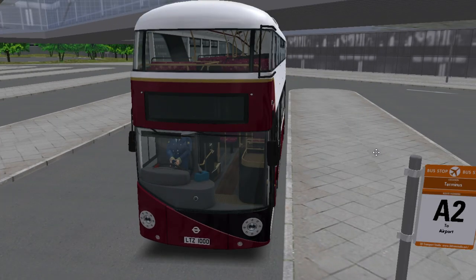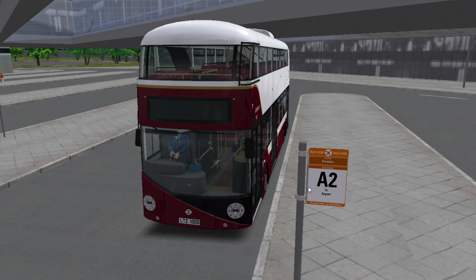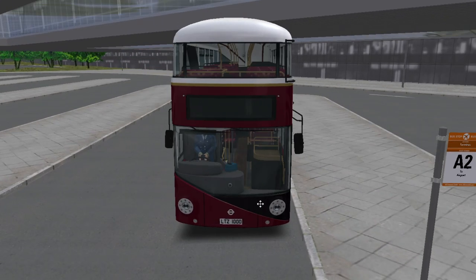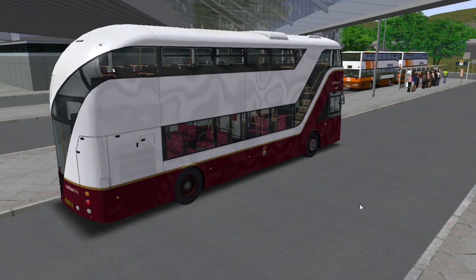We're in Great Grundorf 2, having a little look — that does say A2, but we are looking at A3, one of the airport link services. The route runs between the main airport terminal on the map and South Valley Hospital.